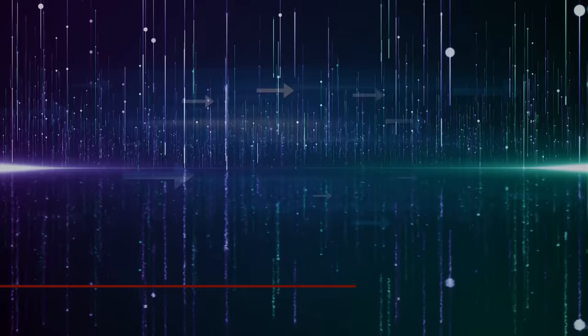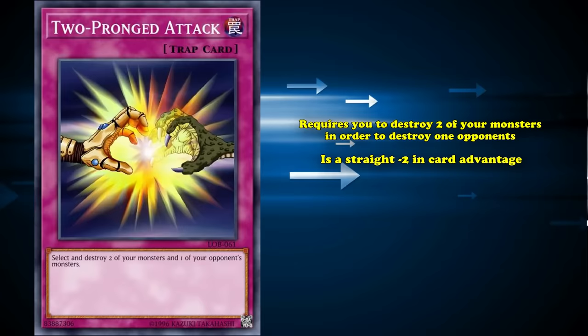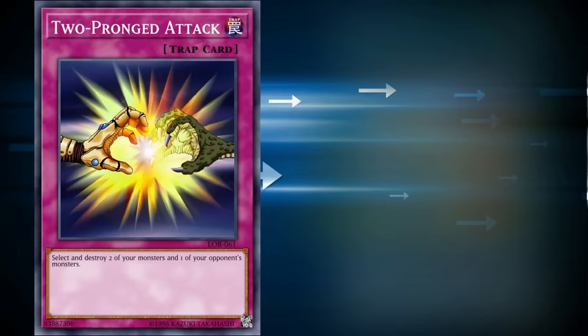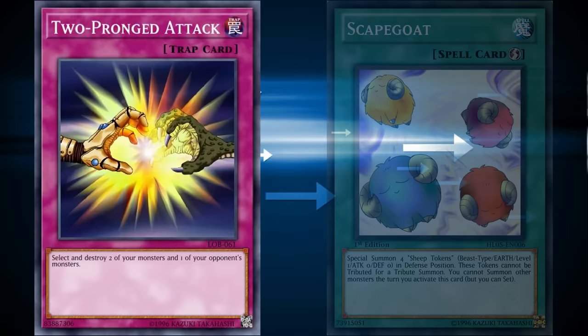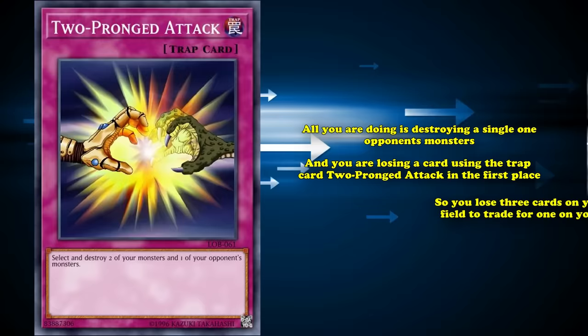At number 5, we have Two-Pronged Attack. This is a trap card which requires you to destroy two of your monsters in order to destroy one of your opponent's, which is a straight minus 2 in card advantage in one of the worst possible ways. You see, this card requires you to get two monsters on the field first, which requires you to use resources to accomplish that in the first place. So unless you're using something like Scapegoat, you're going to lose a significant amount of advantage just to meet the requirements of this card. Plus, all you're doing is destroying a single one of your opponent's monsters, and you're losing a card using the trap card for Two-Pronged Attack in the first place. So you lose three cards on your side of the field to trade for one of your opponent's.